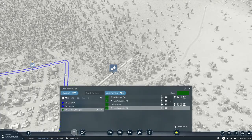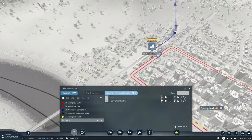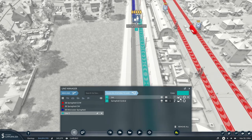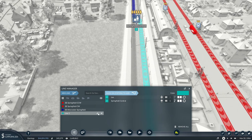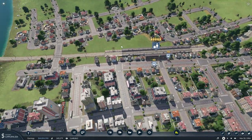Now we have our tracks, so let's establish a new line. It's going to come into here — let's make it a teal color. All our passenger trains wait for 60 seconds, so let's bring that down to 60. This will be Springfield to Lee. Lee getting that high speed rail — nice.